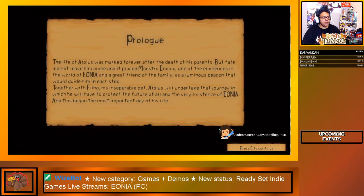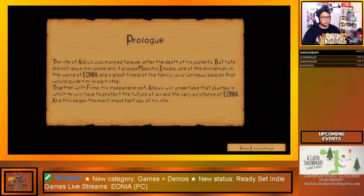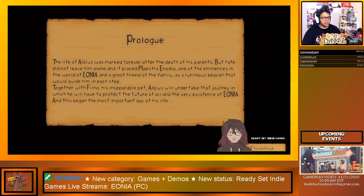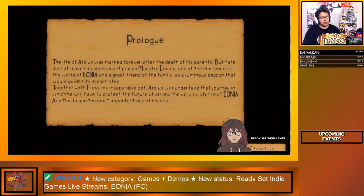The life of Ebilius was marked forever through the death of his parents, but fate did not leave him alone. In a place called Eonia, one of the Emesis in the world of Eonia and a great friend of the family serves as a luminous beacon to guide him. Together with Eonia and his inseparable pet, Ebilius will undertake a journey to protect the future of all — and thus begins the most important day of his life.